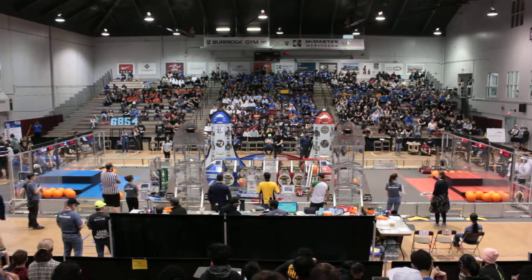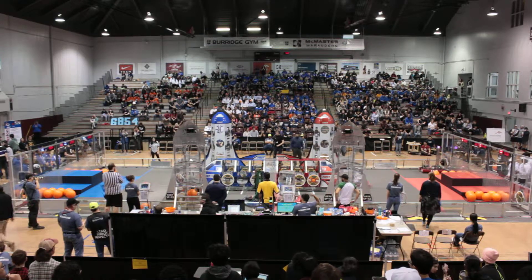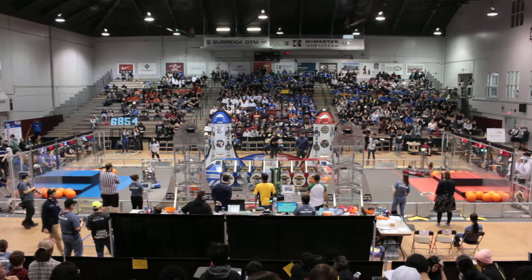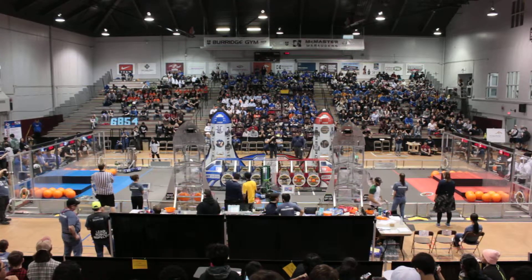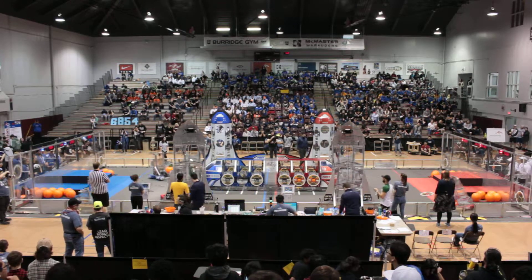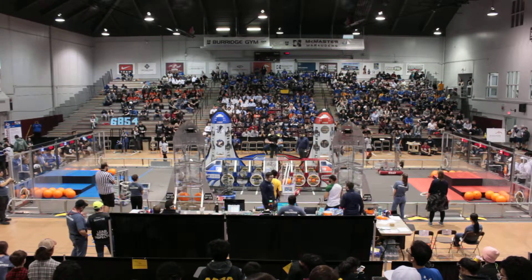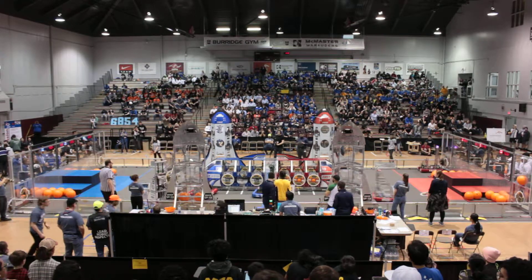All 6 robots moving now. 4907 at the feeder station by the Red Alliance. 6323 at the front of the Blue Cargo, and they got the Hatch on — nicely done. 2056 had the second ball inside the base of that Rocket. One level complete, going for the next one. 4907 going for the next spot for the Red Alliance — Cargo Hub there and it looks like they get it successfully. 6323 with the Cargo inside the Cargo Ship.